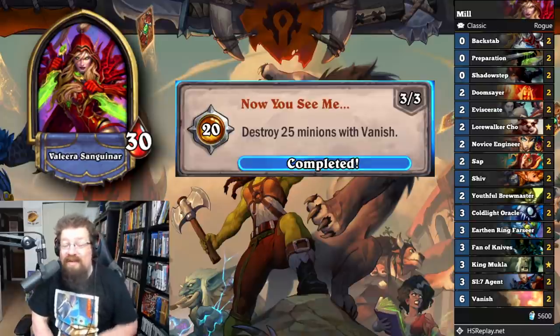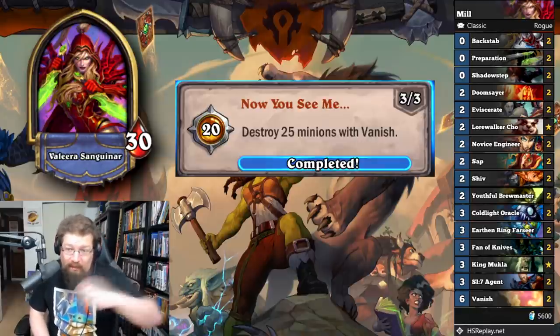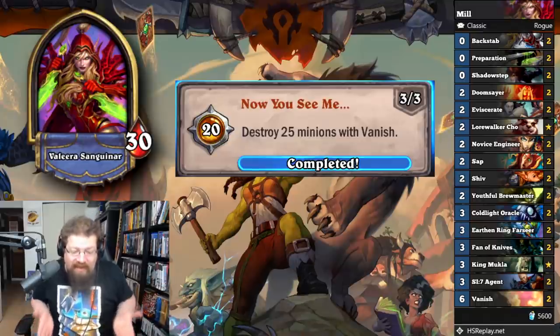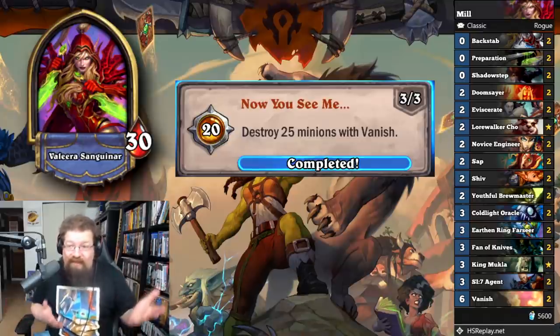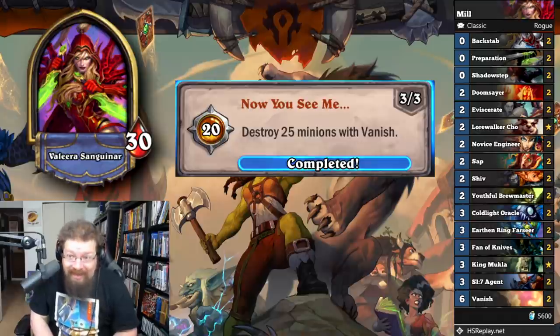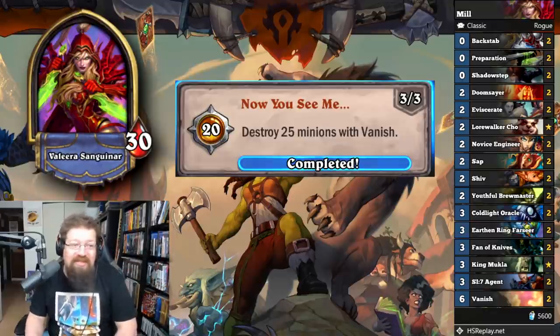Then 'Now You See Me' — and this one is a pain in the butt: destroy 25 minions with Vanish. You have to effectively play Mill Rogue where you're playing Cold Lights, filling your opponent's hand, and then Prep-Vanishing so their minions can't fit back because their hand is too full and they're blown up. You can even do it to your own as well. Play Mill Rogue, lose a lot of games because Mill Rogue really sucks. I even took out the win condition — didn't bother with Leroy. Eventually you'll destroy enough minions with Vanish, but this one is a real grind and will not help your rank at all.